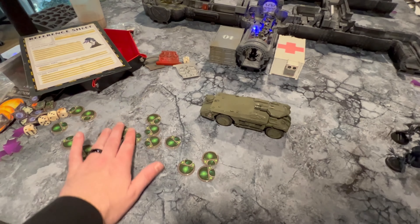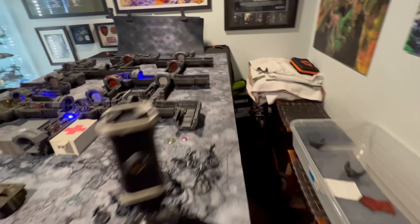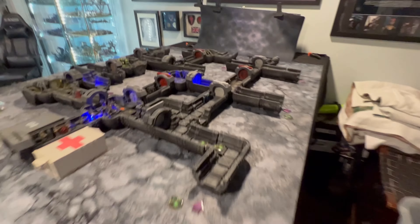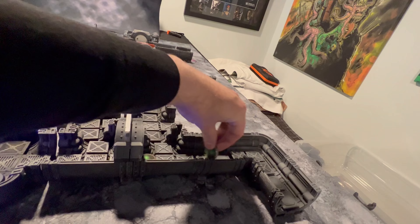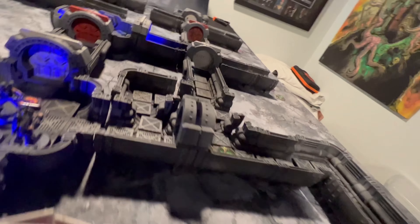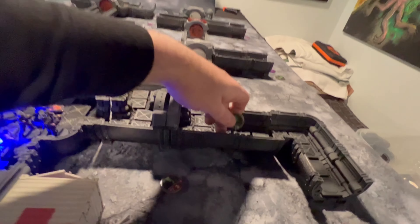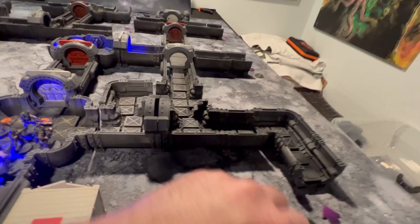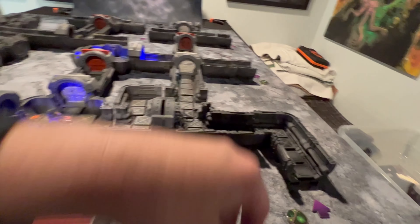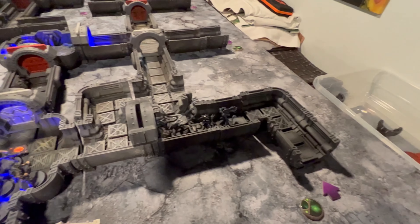A little bit of tension because there's some xenomorphs lurking behind that door. We pick another three blips and place them in new locations. Alien's turn — one blip moves four spaces. We're going to reveal: we got three from one blip and two from another. Five xenomorphs in that hallway, with two movement points to go.